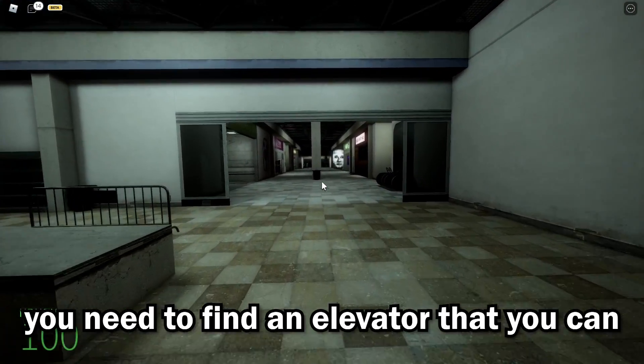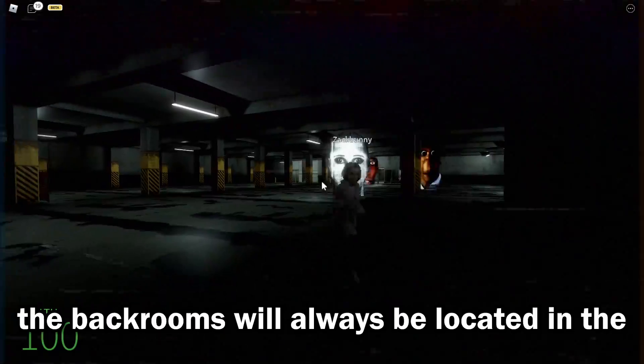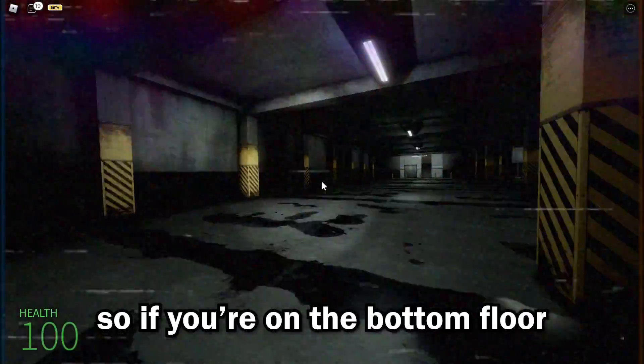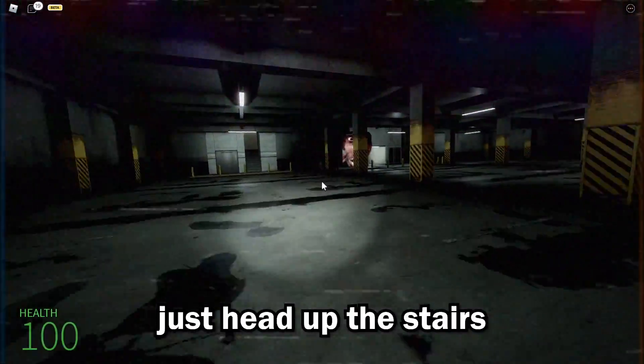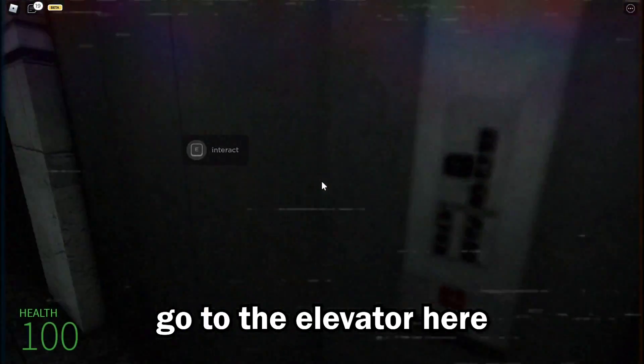So to get into the back rooms, you need to find an elevator that you can interact with. For example, these elevators do not work as you cannot interact with them. So the back rooms will always be located in the second part of the parking lot. So if you're on the bottom floor, just head up the stairs and go up to the second part. Go to the elevator here and proceed.